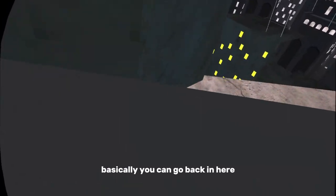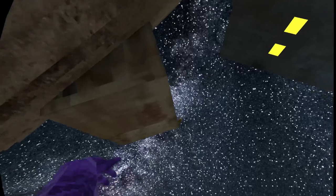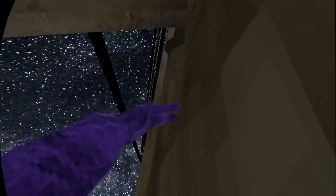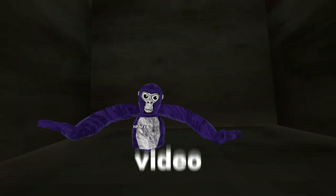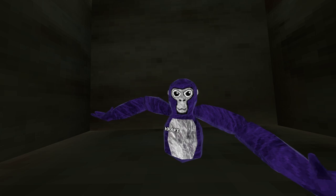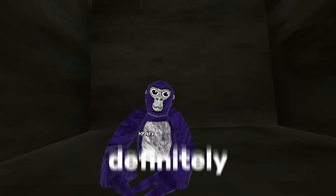Basically you can go back in here into the secret bunker and go right here. But yeah, this is the end of the video. Thank you guys for watching to the end to see how to get out of the map. Make sure to like and subscribe. If I find more ways to get out of the map, I would definitely post them. Bye bye.